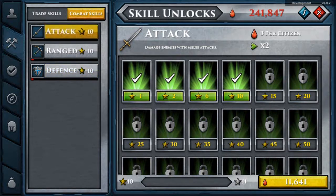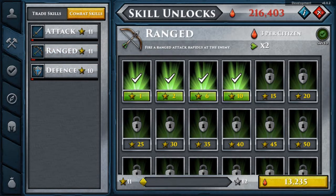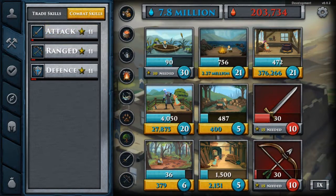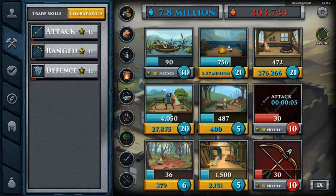Then you have your combat skills. I've leveled all mine up to level 10, so let's level them up to level 11. There we go. I don't think I'll actually get any bonuses for this one. Boom. So that's how the skills work — basically you level them up and it's going to start working a little bit quicker and a little bit better.